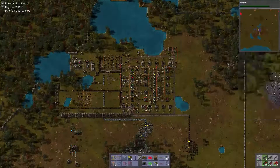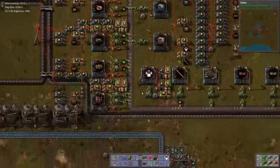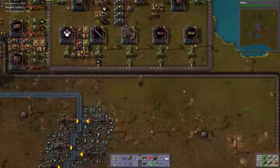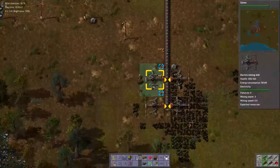Greetings all, Frog here. Let's play some Factorio efficiently. One of the things I noticed when I zoomed out is you'll see that our line is a little right-heavy. That's because we ran out.